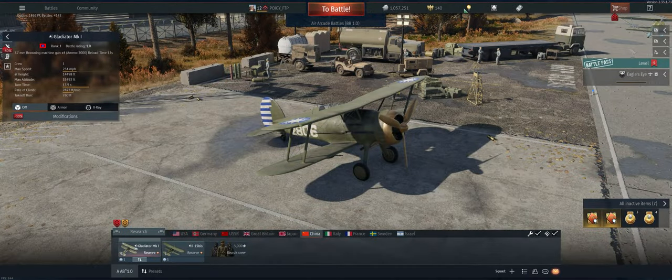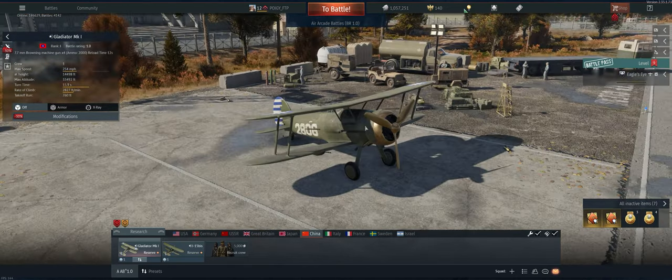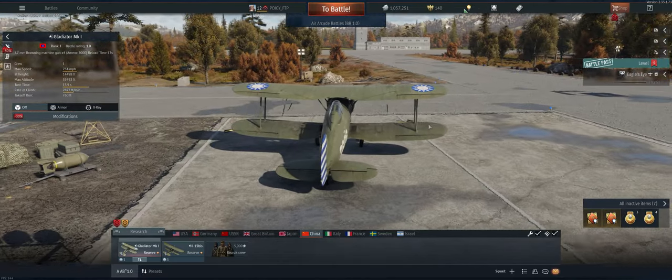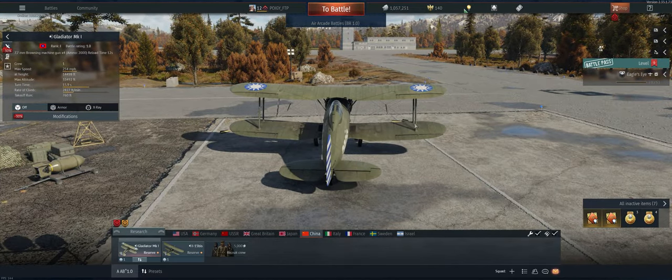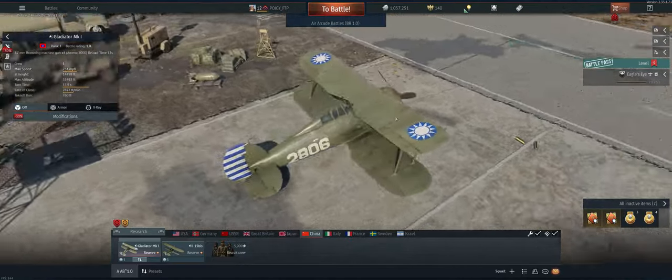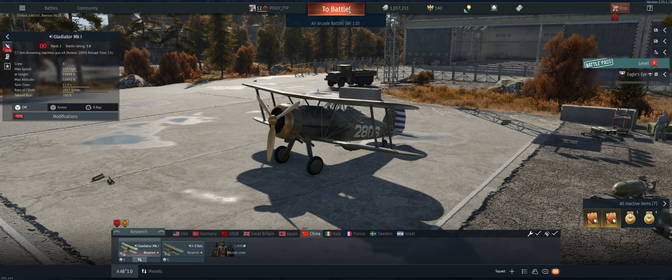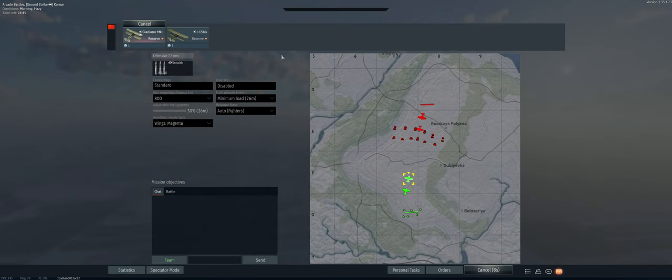Hey guys, welcome back to the channel. Poygi here, getting ready to take out the Chinese Gladiator in arcade. Got four guns on it, which is great. It doesn't hold energy very well, and it's pretty slow in turns — loses energy pretty quick. That part's tough, but it's a pretty good aircraft all in all. Let's take it out and see what we can do with it.